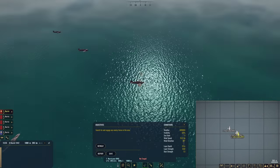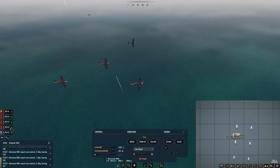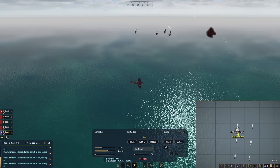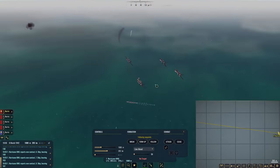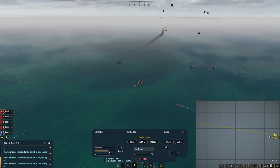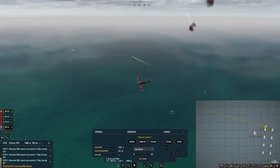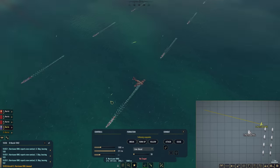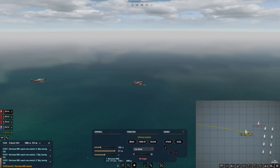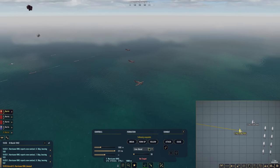Let's go with our Hurricanes and go to tactical. Oh my gosh, they spawned right over the task force. Break, break, break! This Hurricane needs to break as well — get the heck out of here. One's already taken, they're already getting damaged. Increase your speed. And we lost one. Of course — the game is just screwing me today with the RNG. One Hurricane lost. Well, all of you can form up now.